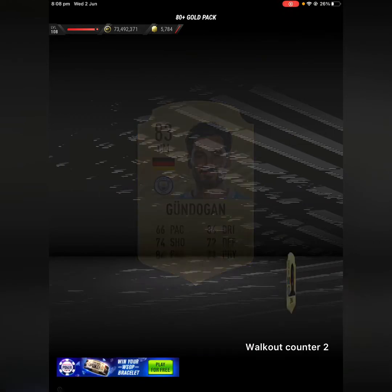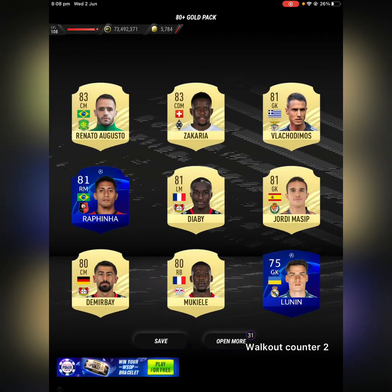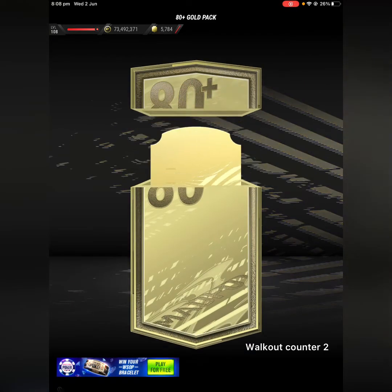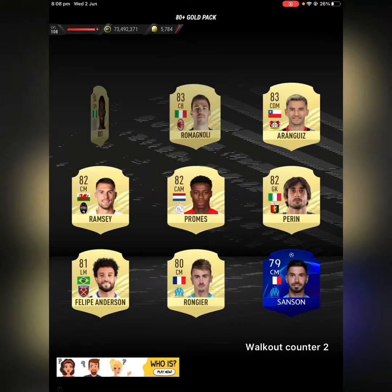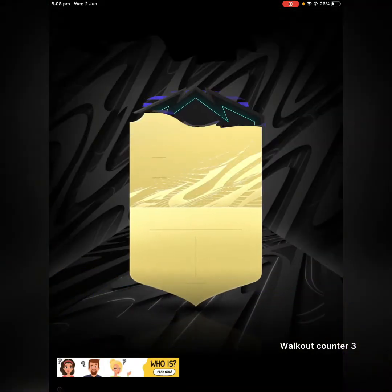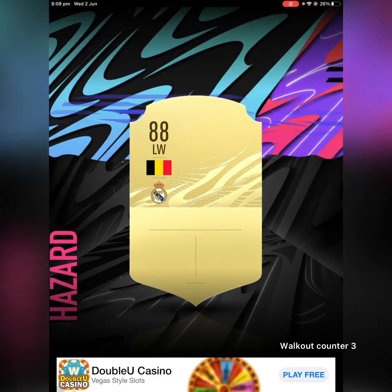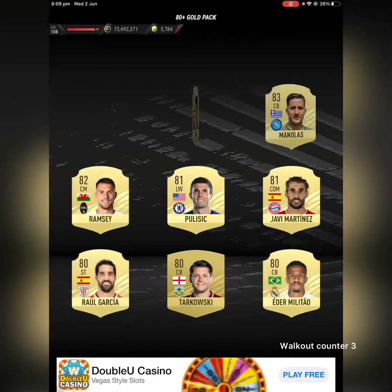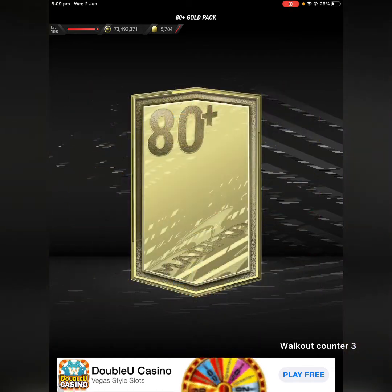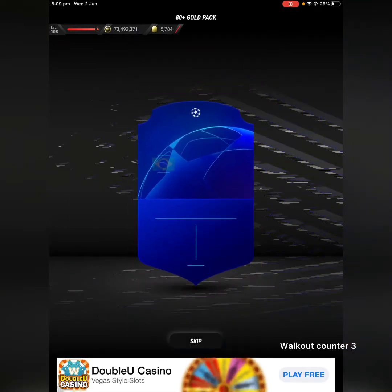I don't know how Davies has 76 — 96 pace. He's pretty fast. The reason I'm doing this video is because I've had these sitting in my saved packs for a really long time. Hazard, that's nice. I thought, may as well make a video out of it, just to see how many walkouts we can get with 50 packs, and just to show whether they're good or not.